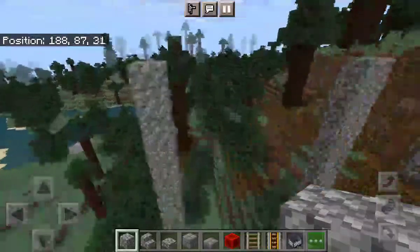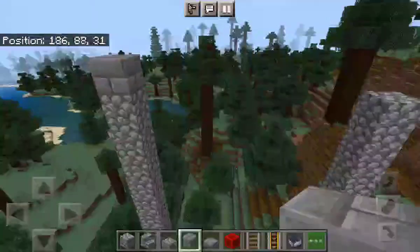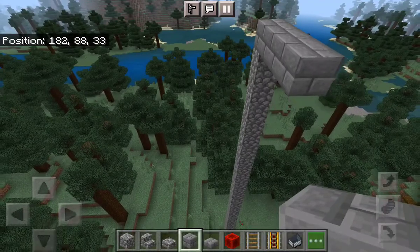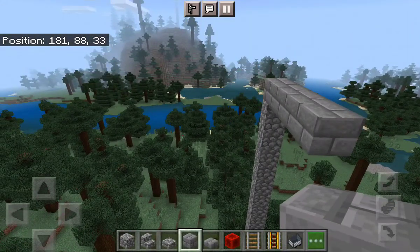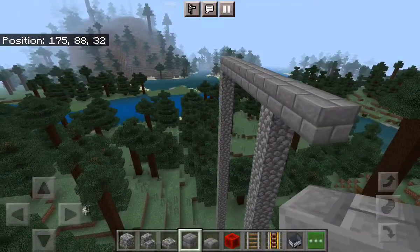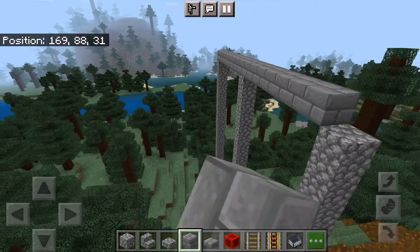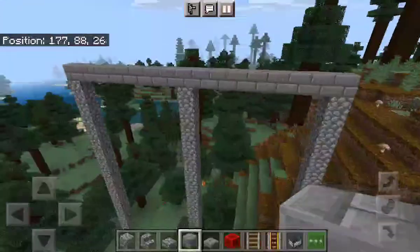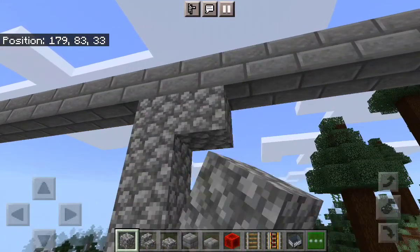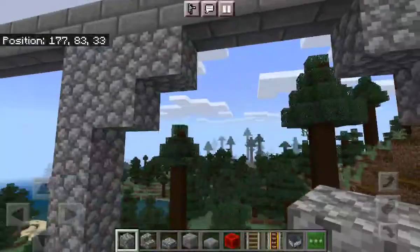Okay, so you've got your three towers now. You place stone bricks on top of one and then take it all the way across. If you had a pillar over there it would go all the way down here. We carry across until we get to the other one. There we go.